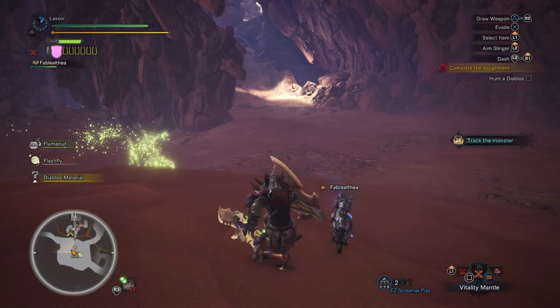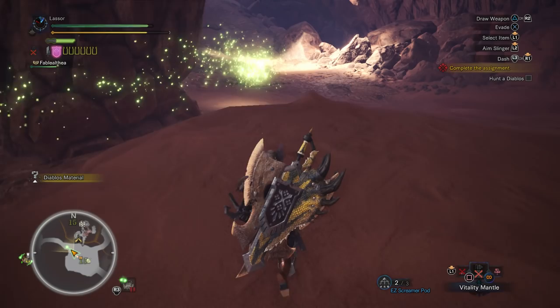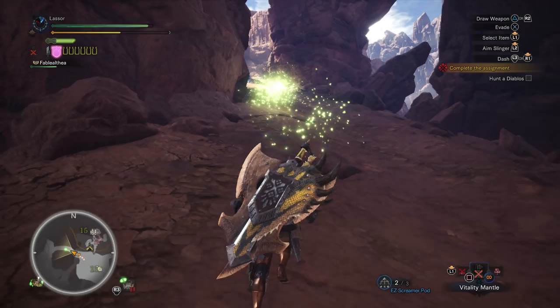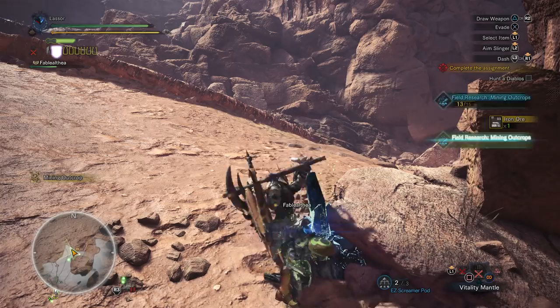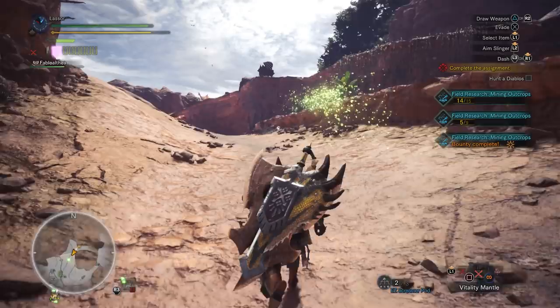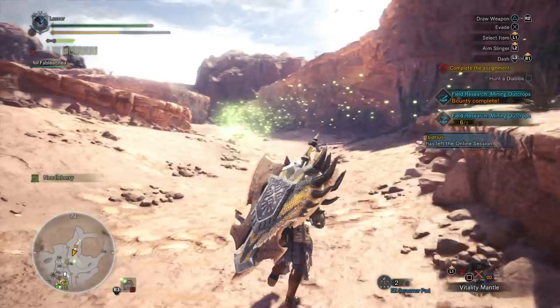Not a bad start. Now depending on where he goes, hopefully I can start taking advantage of those spires and getting him to run into them. And look at that, going to finish a bounty. Four more and I get another one. If I see another mining outcrop, definitely do that.